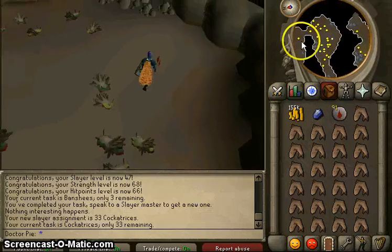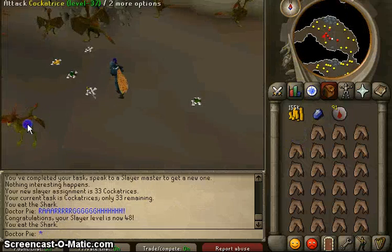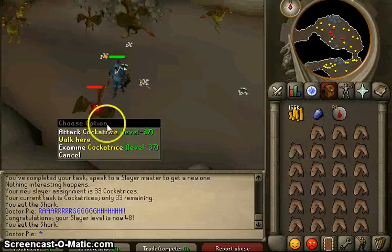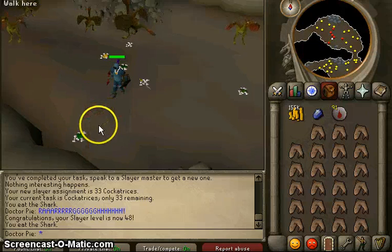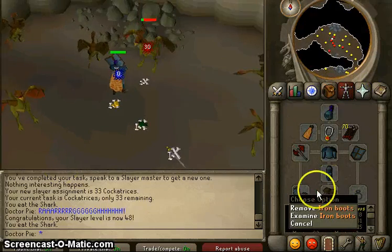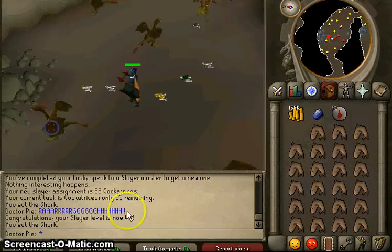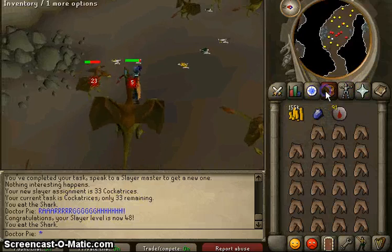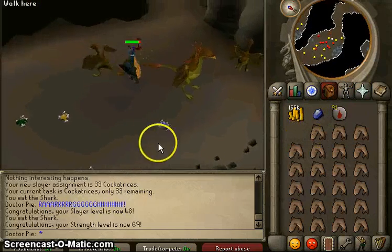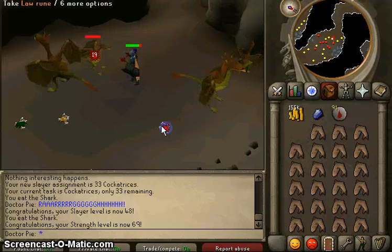Cave Crawlers. Alright, so I found Cockatrices, or whatever they're supposed to be called. Something beautiful happened — very first drop I got exactly what I need. This is why Slayer is amazing: iron freaking boots! So now we are fully equipped, although I prefer Rune Boots. I think they're worth like 800k, so that's a bit out of my price range right now, especially because I'm gonna have to buy a Whip as soon as I can.